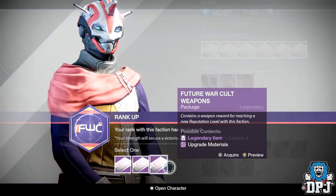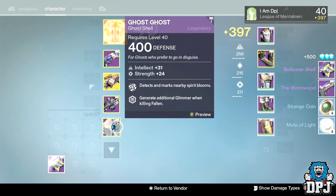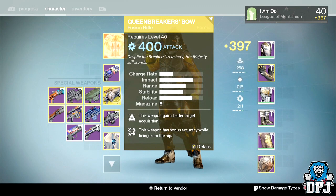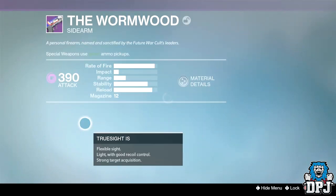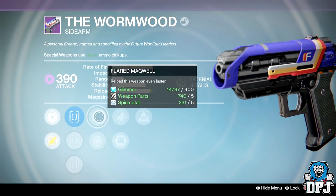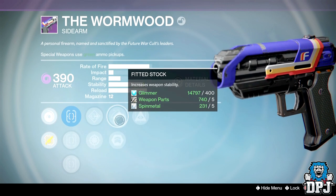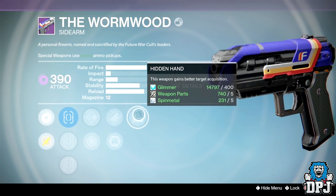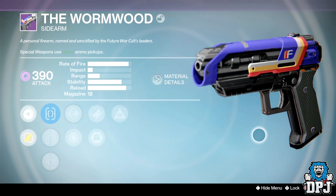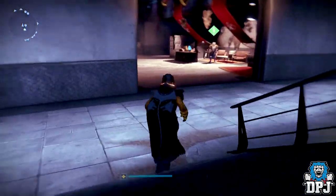Hunter Future Walker rank 61 — might need to change faction soon. Got the Wormwood sidearm and a ghost shell I keep getting. The Wormwood has short shot, flared magwell, snapshot, fitted stock, and hidden hand. Not the worst roll but I just can't get on with sidearms.